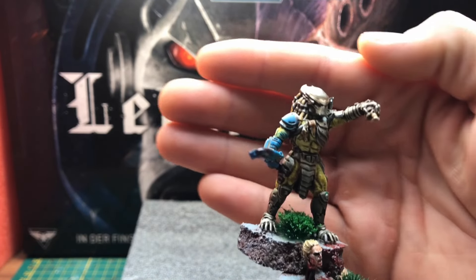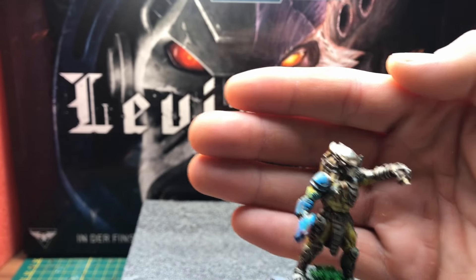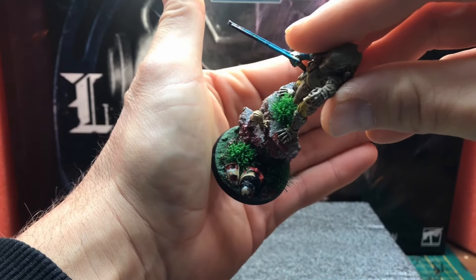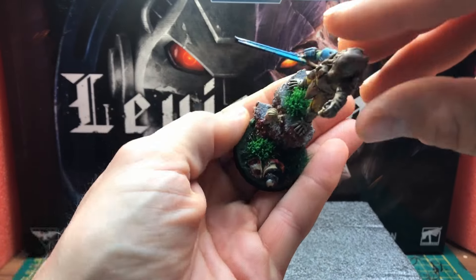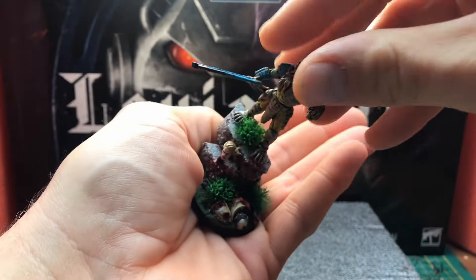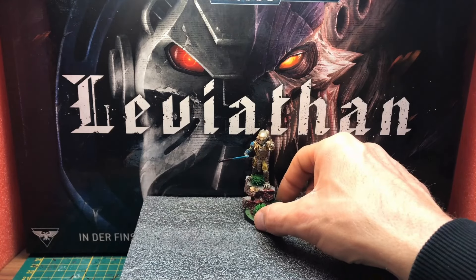Ich habe schon überlegt, irgendwie eine Predator-Armee zu machen oder solche Figuren nur als Kroot-Crew zu nehmen - sieht super geil aus. Auch hier die Leiche - man muss ein bisschen reindrehen, es ist alles ein bisschen hell und dunkel. Da läuft auch ein bisschen Blut am Felsen runter. Der Space Marine - ein Kreuzzug-2020-Marine, der da unten im Matsch liegt - auch super gut geworden.